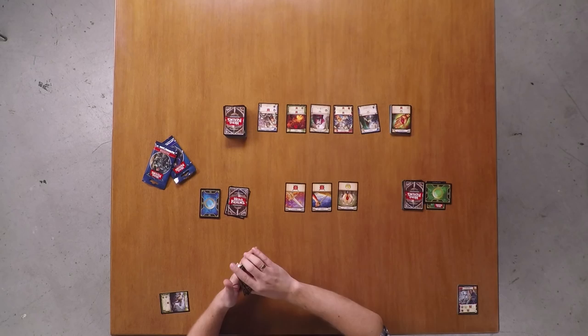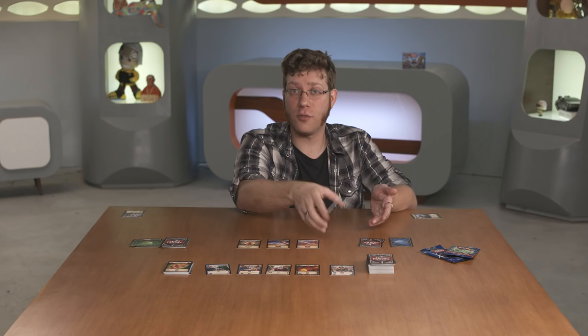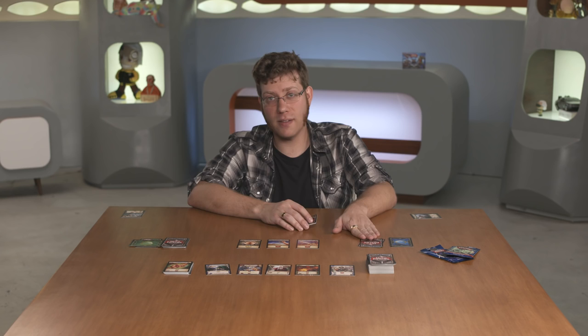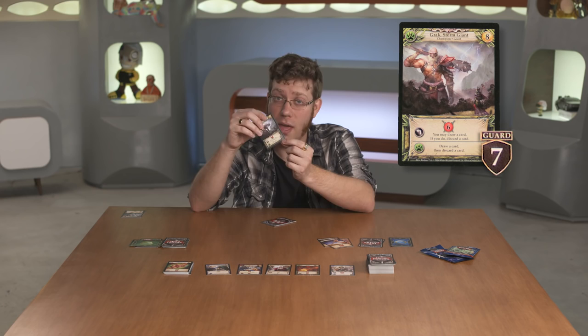If you have no cards in your deck, you shuffle your discards to form a new deck to draw from. So if there were only four cards left in my deck, I'd draw four and then shuffle to make a hand of five. There are also some cards that have guard on them. Think of guard like a wall — nothing else can be targeted or attacked except for cards with guard, and therefore they must be eliminated first.